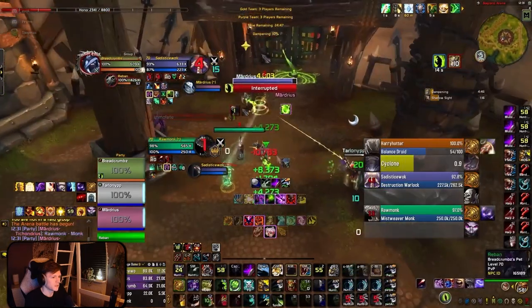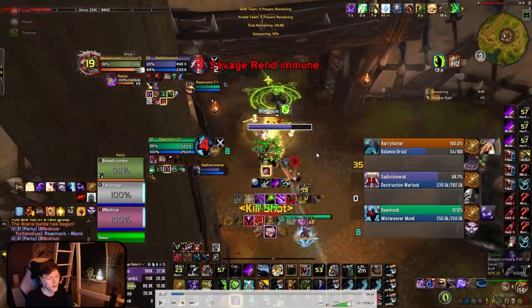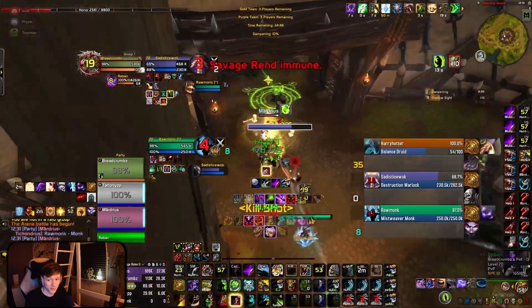We get a Stun here into a Trap. You could argue maybe you should do one damage global ahead of time, but the issue is that gives the Monk free time to Port the Trap, so this could actually be beneficial. One thing I noticed: you have Wake Up bound to one of your DPS abilities. Pro tip — don't do this.